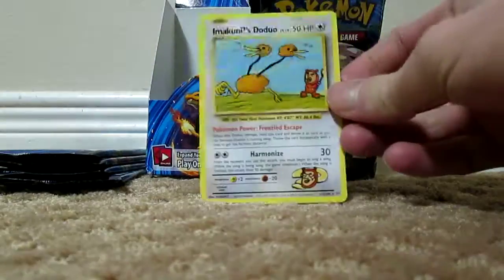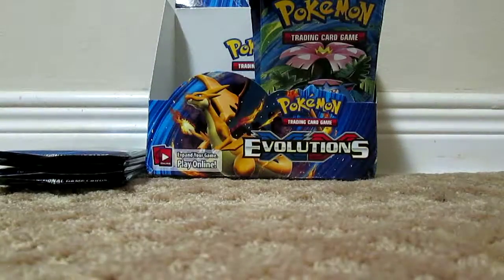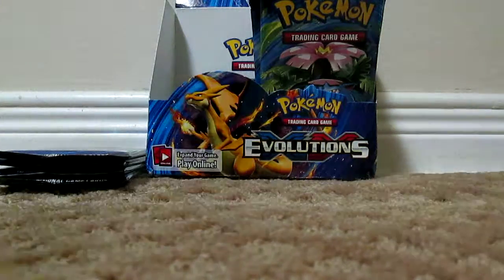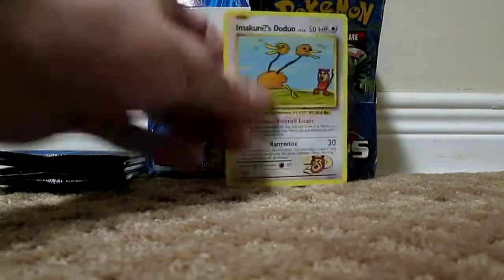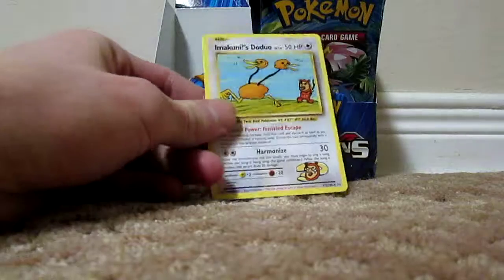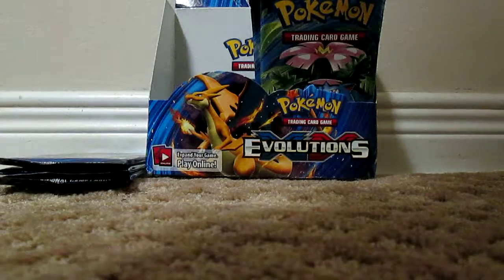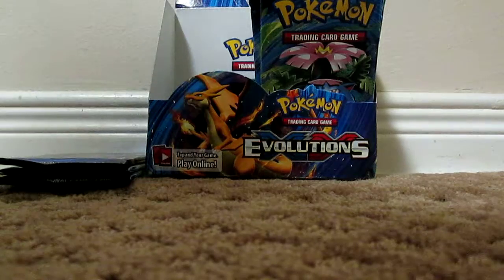Wow, what is that? I remember now — the secret rares are in the uncommon spot, which makes no sense at all. I was not expecting that. Okay, that's a pretty good card to get, I guess. That's so weird. I think the Surfing Pikachu and the Flying Pikachu are also secret rares, so you can get them in that spot as well. Yeah, that's really weird.